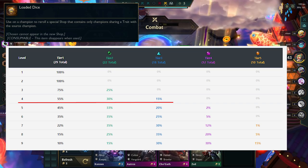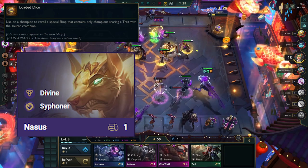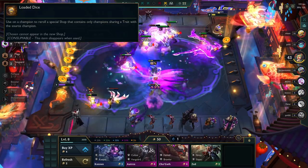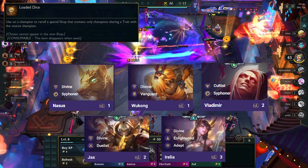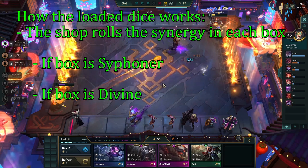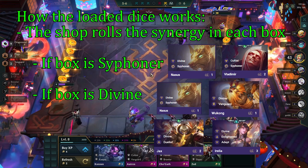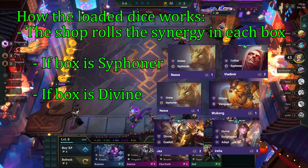Let's take an example. If you're level 4 and you use the loaded dice on a Nasus — Nasus is a divine and siphoner — so you can only get units that have these synergies in your shop. In this case you can only find Nasus, Wukong, Vladimir, Jax, and Irelia. First the shop rolls the synergies for each box. If it rolls siphoner, only Nasus and Vlad can appear in that box. If it rolls divine, Nasus, Wukong, Jax, and Irelia can appear. It repeats this process for each of the 5 boxes.